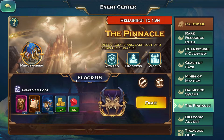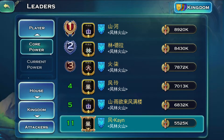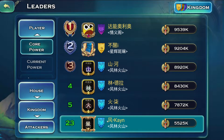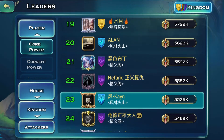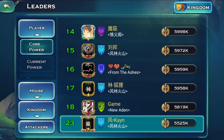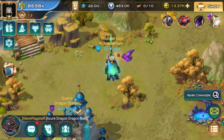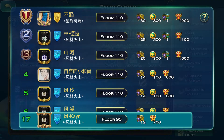Going on to the pinnacle, you can see I'm on floor 96. Looking at the rankings, I am ranked 23 in core power, and people above me are higher core — around 5.5 to 6 million. Going on to the pinnacle events, at the moment I am ranked 17. Since I'm ranked 23 in core, this means I'm still decent in this event.